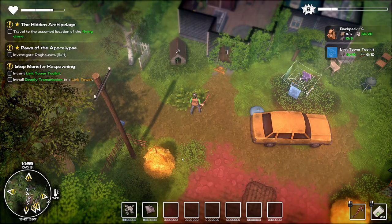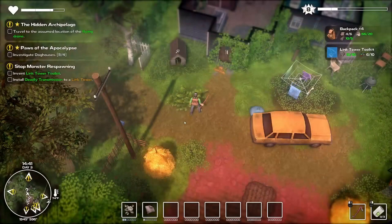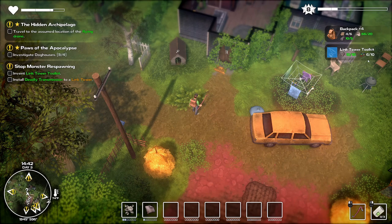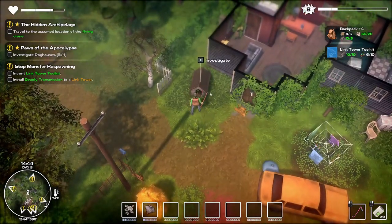Hello everybody, welcome back, this is Nilnar and we're once again in the symbol. Last episode we explored around, figured out how to get into the graveyard and open up this link relay. We're now here and we've got to do this dog house — that's what we want to do. Plus we're going to explore the farm a little bit. I'm getting close to my toolkits, I just need some more electrical parts, so I'm hoping I'll find them in this house. But first we've got to investigate this dog house.